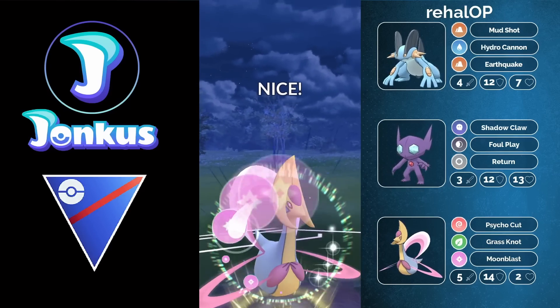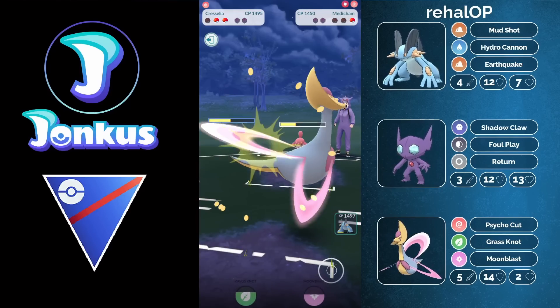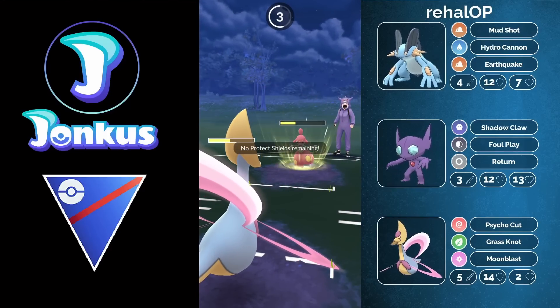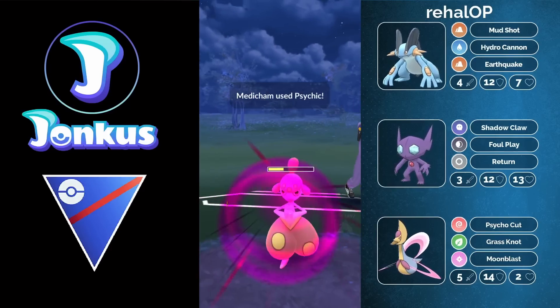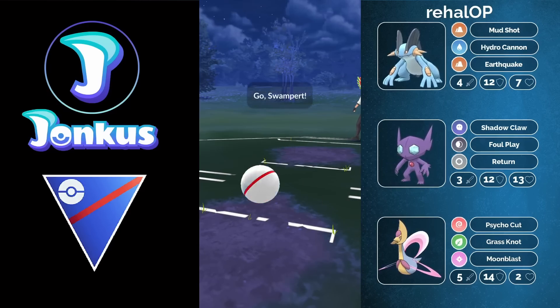Let's see how much damage it actually does. The Moonblast runs them down to 60% health, and now even the Grass Knot would be enough, especially after the attack debuff from Moonblast. This game is over, and the opponent decides to forfeit.